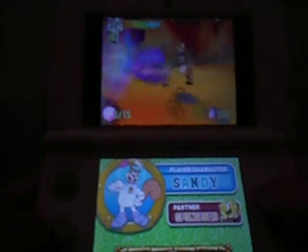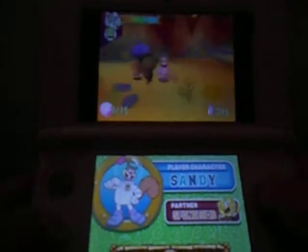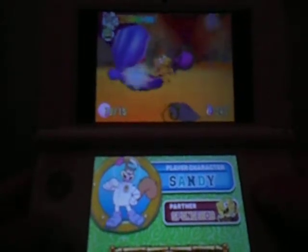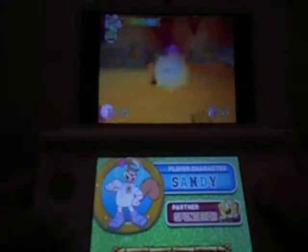Sandy is pretty much the toughest here because she can do karate. If you press X, or X and A, she does some crazy moves. Press Y and A, or Y and X for different attacks. If you hold X, she will become... Super Saiyan with karate.